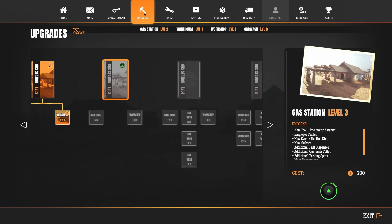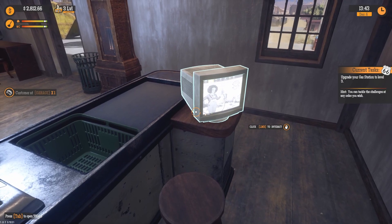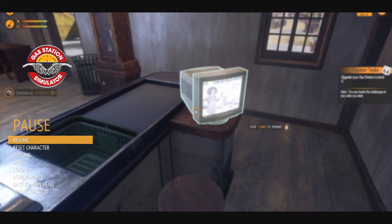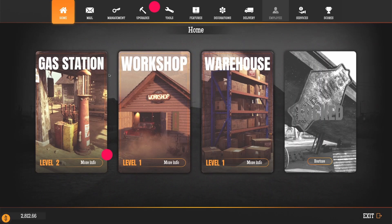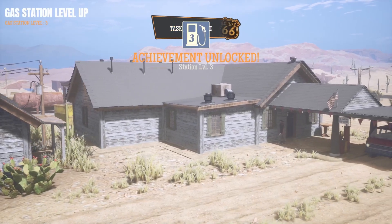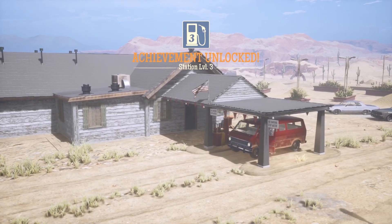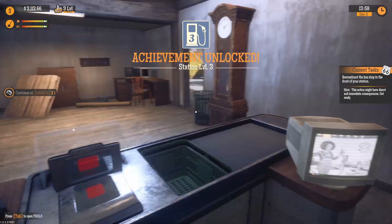So, gas station upgrades — level three, cost me $700. I feel like I should have a lot of money by now. How much money do I have? $2,812 — that is not that much. Feels like I should have so much money because I'm doing a lot of work. Okay, we're upgrading. Level three. The roof changed — I think I have like a real roof now. That's cool.